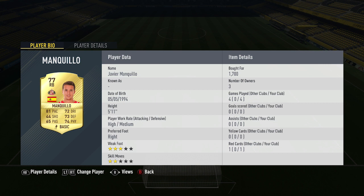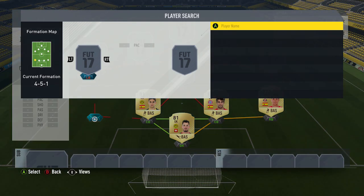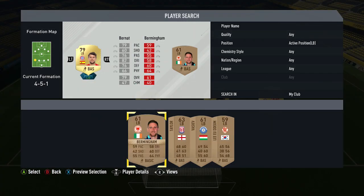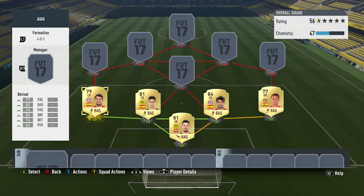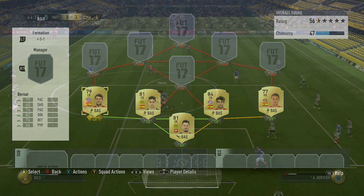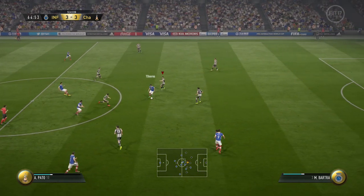We've got Mankio, who plays for Sunderland at right back. He's got 81 pace and solid all-round stats. He cost me 1,700 coins and he always got down that wing, always offering that option to cross the ball into the box. On the left back, we've got another Spanish player — it's Bernat, who plays for Bayern Munich. He's got 79 pace, 82 dribbling and 76 defending, and cost me 1,000 coins. He did get me assists, which shows how far forward he gets down that left-hand side.